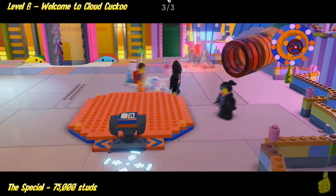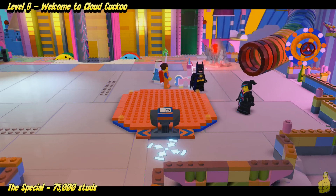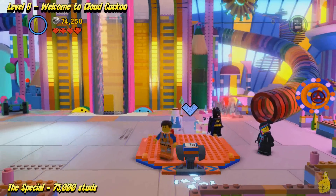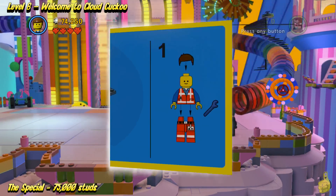The last instruction manual needed — so we can switch on over to Emmett and get our build on. I love these builds, for the record. We're going to build a spaceship.